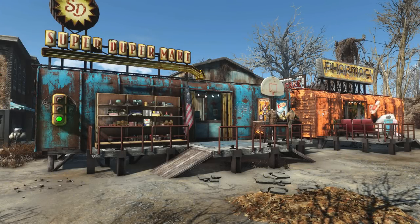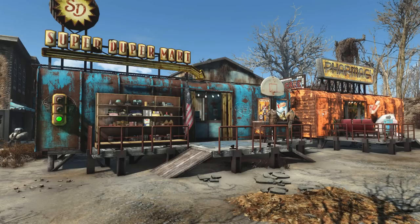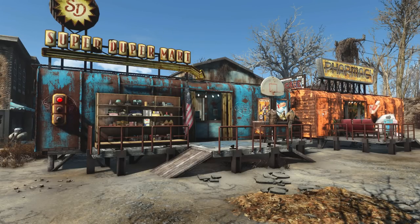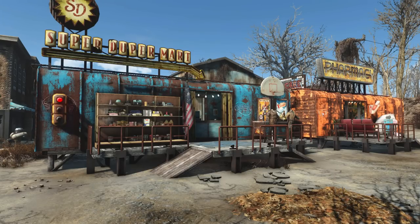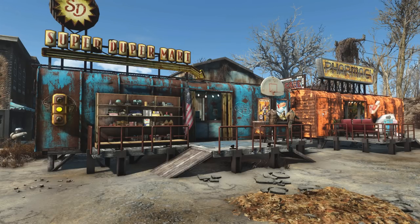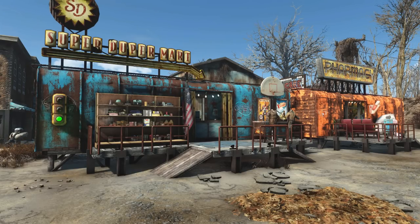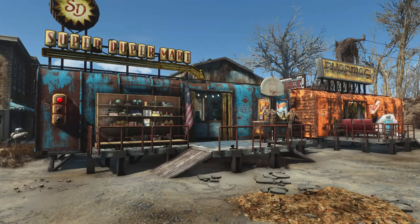That'll just about do it for today. Hopefully you enjoyed the build, even though it was a pretty small and quick walkthrough. Let me know your thoughts whether they be good or bad, and if you have any ideas for future builds or improvements I'd love to hear those too. We are starting to run a little short on room in the settlement for box cars, so I'm not sure if we'll end up moving settlements or maybe stacking the box cars on top of each other. Anyway, thanks for watching, and I will see you in the next one.